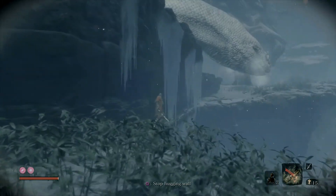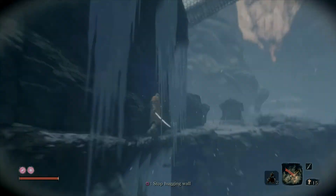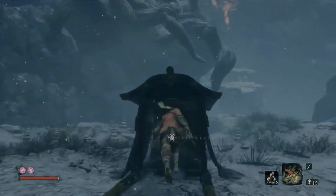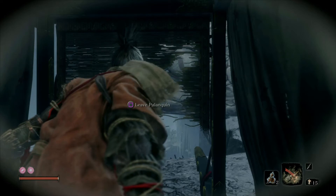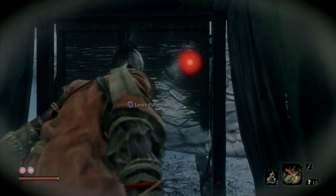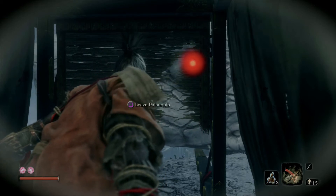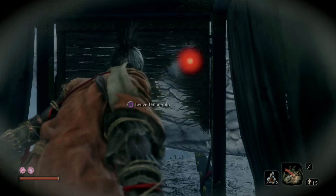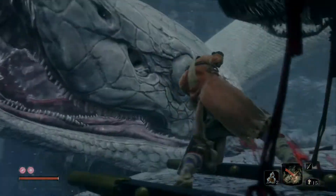Our next destination is that little tent over there. Once we get off this wall, make a mad dash and hide inside the palanquin — some form of enclosure used for wedding ceremonies. You'll notice we have a death blow option here; the snake is attracted to us but we can death blow his eye. Go ahead and do it, and then run.